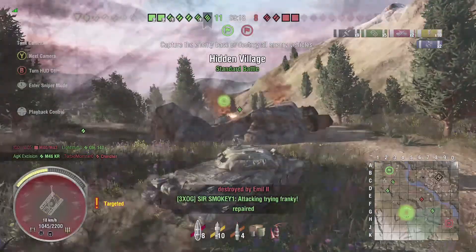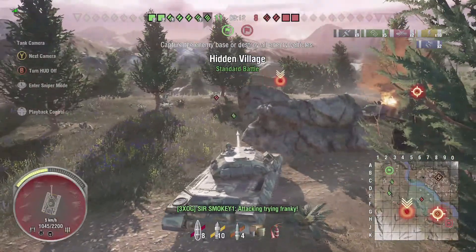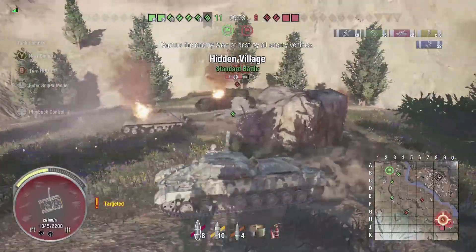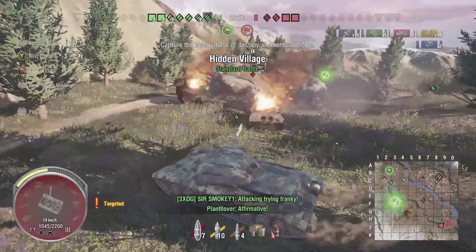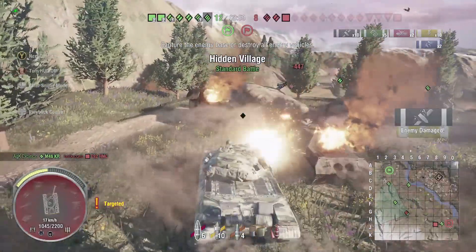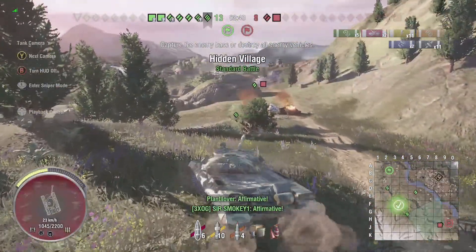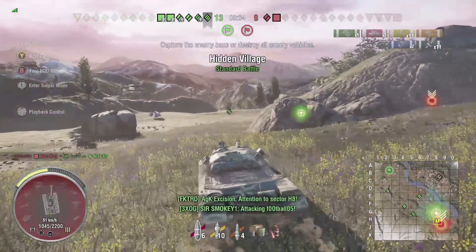My arty is doing work. Their arty takes out the Object 140 on my team. A shell gets a nice shot into me between those rocks. In replay mode I can see he said reloading, but in game obviously I can't see that - so when I drive out sideways and he doesn't shoot at me I assume he's reloading. I keep wiggling so arty isn't going to hit me. This game is all but wrapped up - my T92 slams down on top and we proceed to the end. Really a fast-paced game.